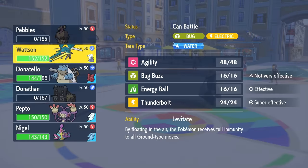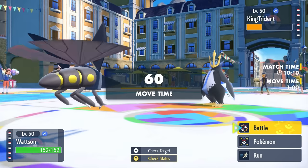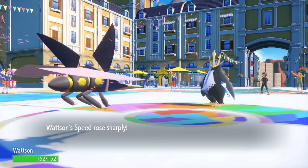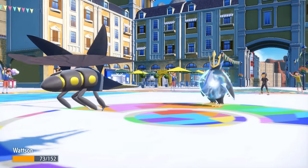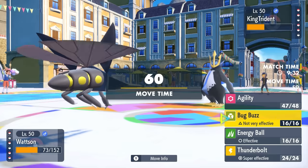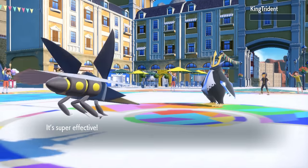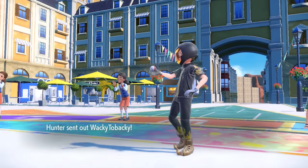I can actually bring Vikavolt in pretty freely. I know I can take at least one attack, and he probably expects this to be a Sticky Web set and not an Agility set. I can bust out the supersonic speed Vikavolt here. I'm actually faster than Empoleon before even getting Agility off since I have Timid max speed. As they fire off Surf, I go to plus two speed and should be faster than literally everything they have left.